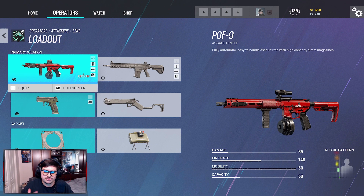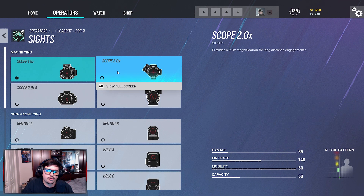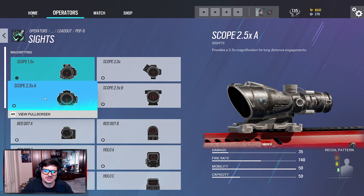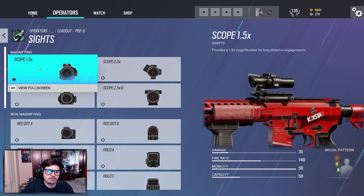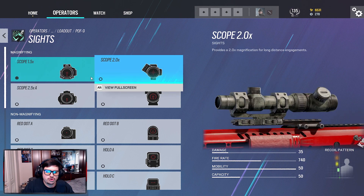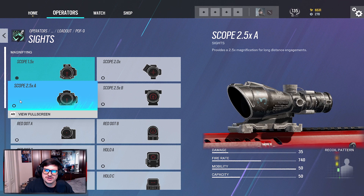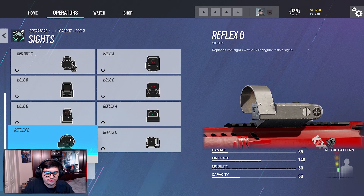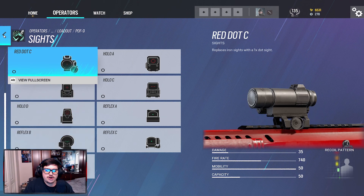We're going to take a look at the attachments and what I prefer for this weapon. So the POF9 is the brand new weapon that came into the game today. Now for the scope, I would either go with a 1.5 or the 2.0. The 2.5 is great, but for me — since this is kind of like an LMG — I would prefer using a 1.5 scope just because it has a further zoom so you can see a bit more. If not, I would go with a 2.0 scope. I recently found out I play better with the 1.5 and 2.0, but this is all up to you. You could also go with a holographic or the Reflex B, which is pretty awesome too. Those are the sights that I like.